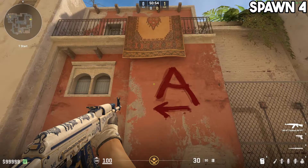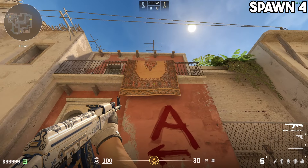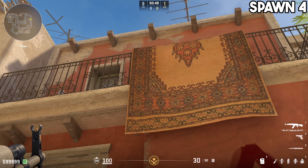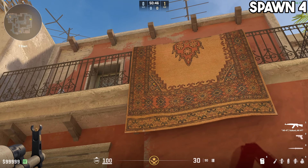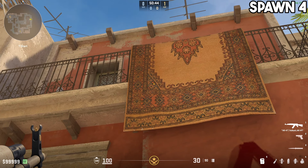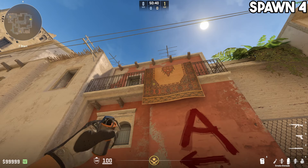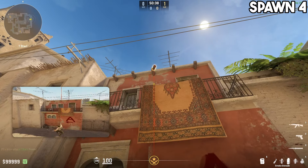For spawn number four, where you're spawning right in front of this huge ass rug on the wall, all you gotta do is locate these two kinda square-ish orange shapes on the rug, and then aim anywhere in the area covered by them. So in this case, I'm just aiming at the top left orange square, and do a double jump drop again.